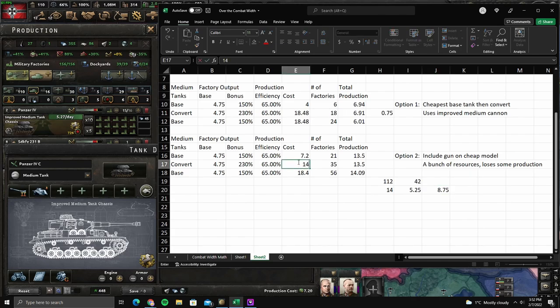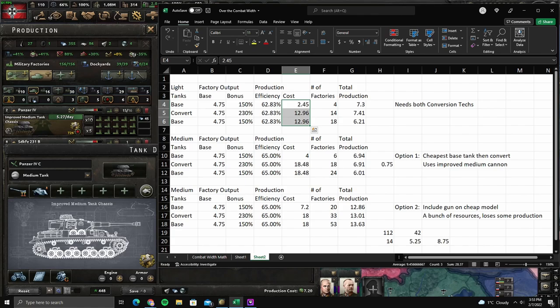These numbers change, of course, if you made the cheap tank, which was about 14.5. The larger the divide between your base and what you're converting to, the more it makes sense. At this point you're starting to get to where it doesn't quite make sense, but when you're up at like 18, it starts to make sense — and it really makes sense for light tanks. So, the main use of this is saving production if you're going to build expensive tanks, or if you have major resource constraints.